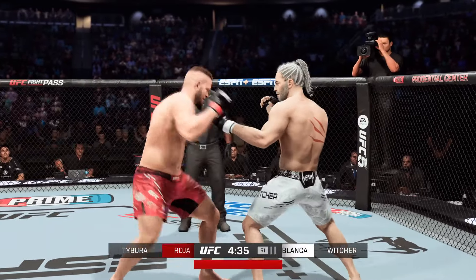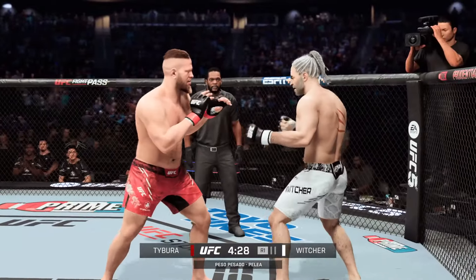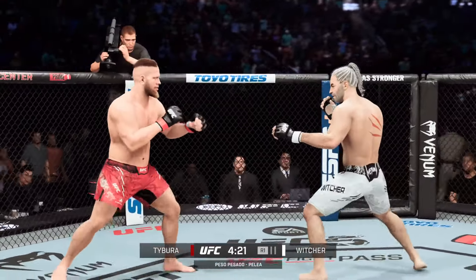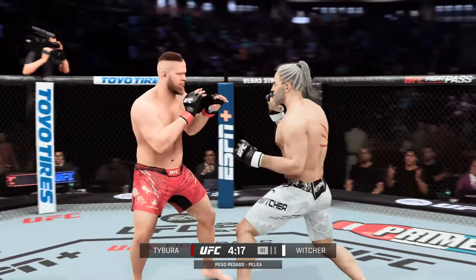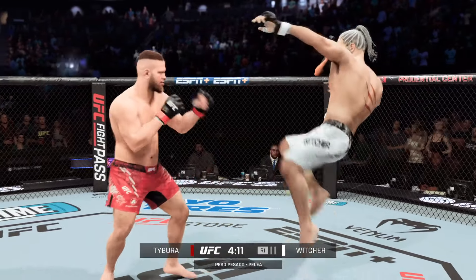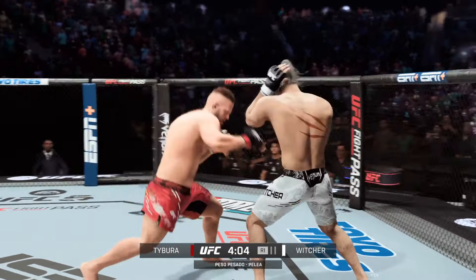Nice leg kick there by Daburra. Both fighters hanging down in the pocket and both landing. Big knee. Heavy kick to the body. Man, this is crazy — these fighters are not trying to just touch each other. They're trying to put each other out with every shot. With every shot, these guys are trying to end the fight. What a start.